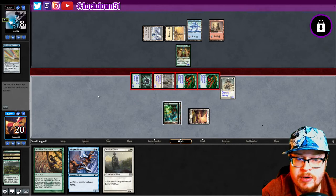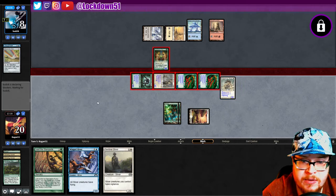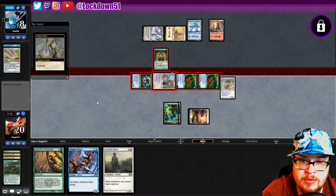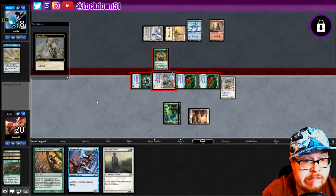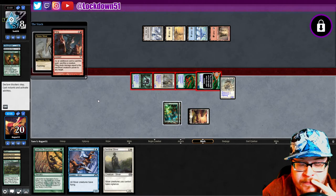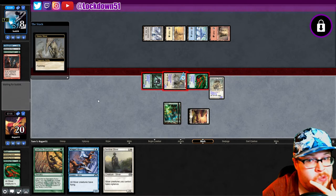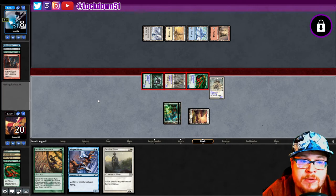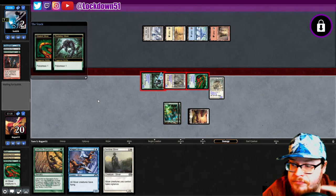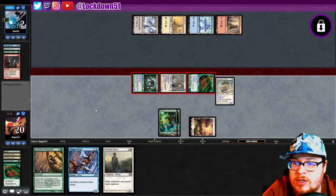If they have it — wow, good on them. But I at least want to be able to trade if they do have it. Not seen it yet — are you bluffing me? They weren't. What do you got? Block, Fling — okay, alright. Either way they lose their creature and we keep ours.